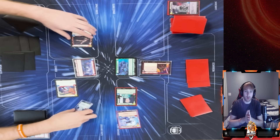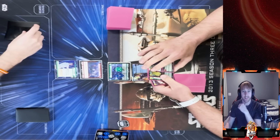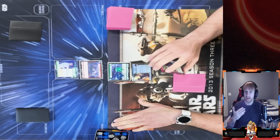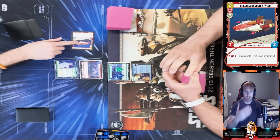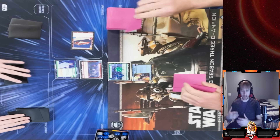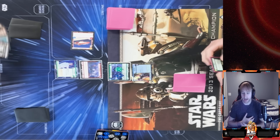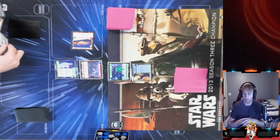Now we're getting into the matchup against the Idin deck. Idin has the ability to heal off damage every time one of my units is destroyed, which is pretty good for my opponent. I go ahead and play my A-Wing. He has the initiative to start and takes it right away. This is one of the decks where I have Wolf in my sideboard — it'll go in for game two if things hit a wall.